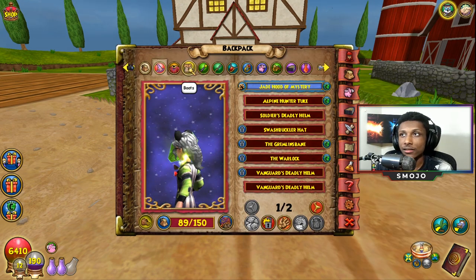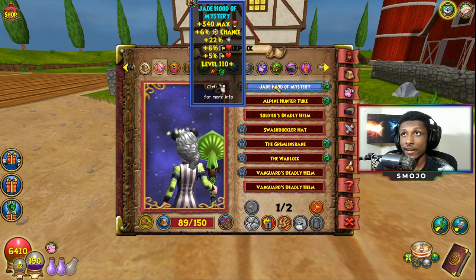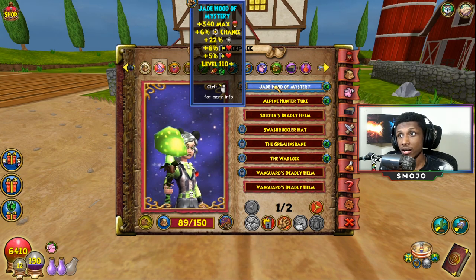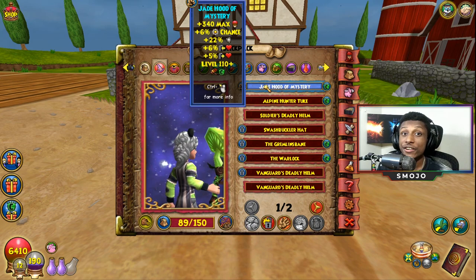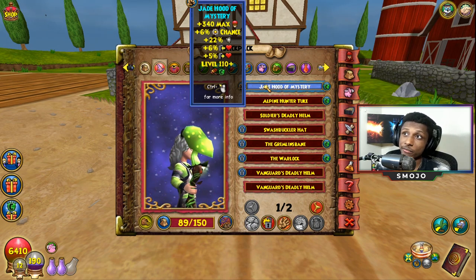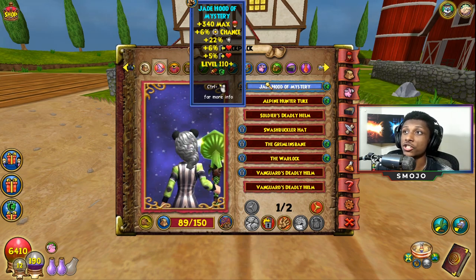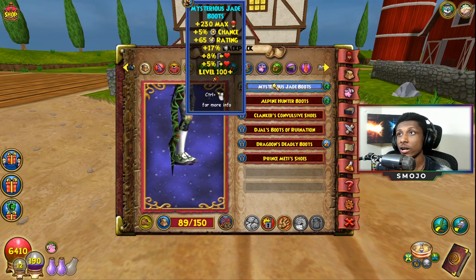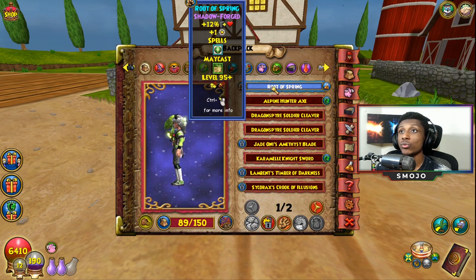The gear I'm using is just regular gear. We're using the Jade Hood of Mystery — it's not the best gear in the game for healing, but it's definitely the best gear for jading, which is why people call it jade. There is better gear for healing, but you won't have that much resistance, so I'd recommend the jade gear for healing and resistance. We're rocking the Jade Hood of Mystery, a Spooky Carnival suit, and the jade boots.